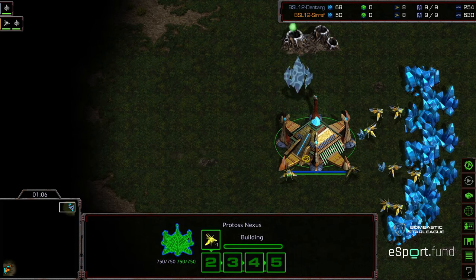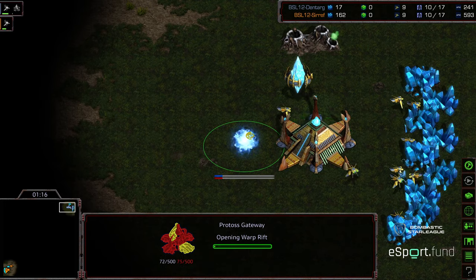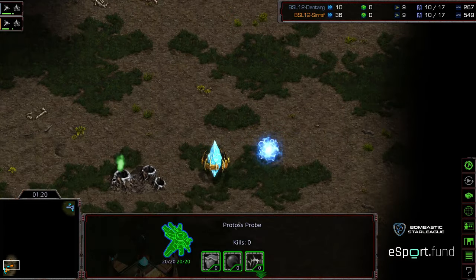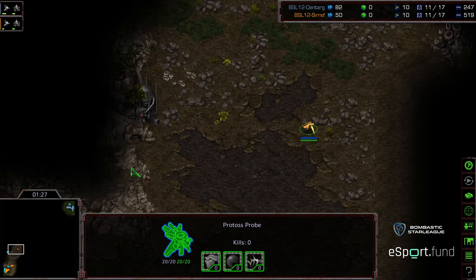Between these two guys now on Polypoid, I'm almost wondering if the advantage is going to be to Syrith. I'm curious if he's going to opt for that two-gate opener once again. It looks like he's going to go one-gate — we'll see. He hasn't decided yet. We've got that gateway and that probe scout initially moving out.